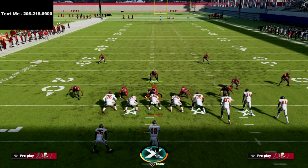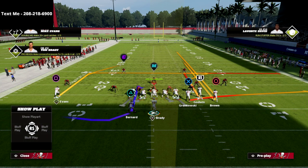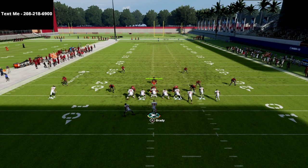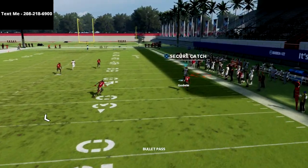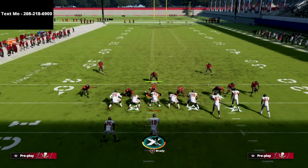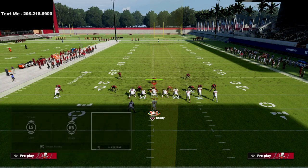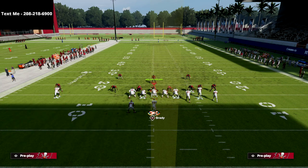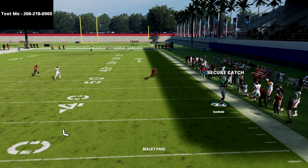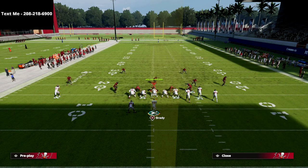Now let's talk about the right side corner route to R1 — this is really, really good this year and very difficult to stop regardless of coverage. Against cover two, just pass lead this up and it kills it. Against cover three with double flatting on both sides, what I like about this specific corner route is it's sharper than the one from Z spot. I like to smart route it for a little more depth — it just smoothly kills the cover three mabel defense.